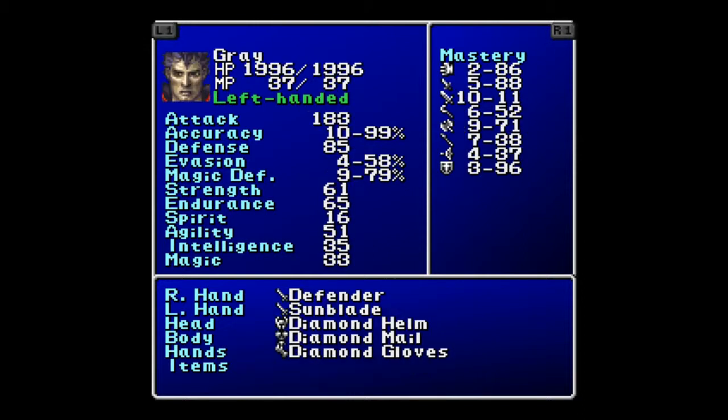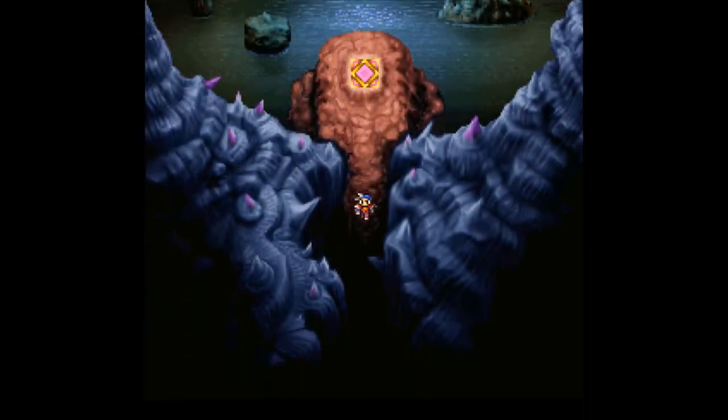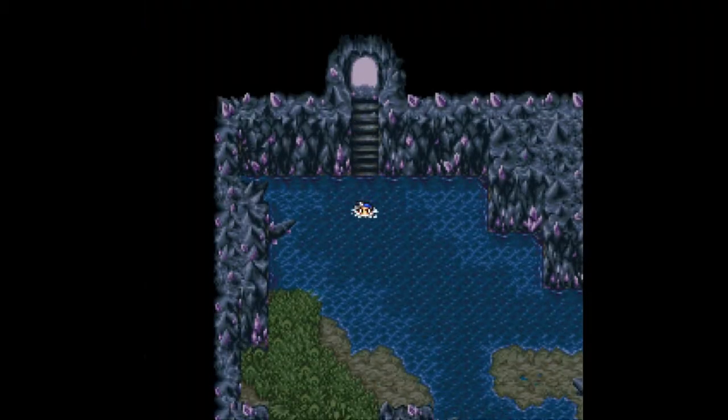And Gray is getting there. We got 61 Strength, 65 Endurance, 183 Attack and 85 Defense. He is leveling up the swords. I've actually ditched the ancient sword for now.